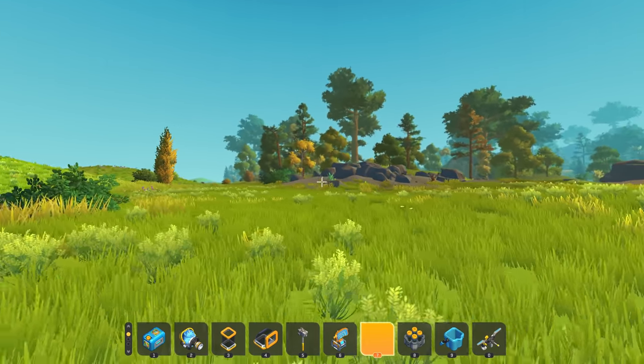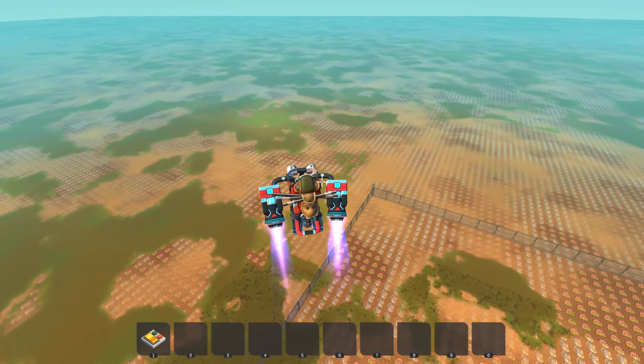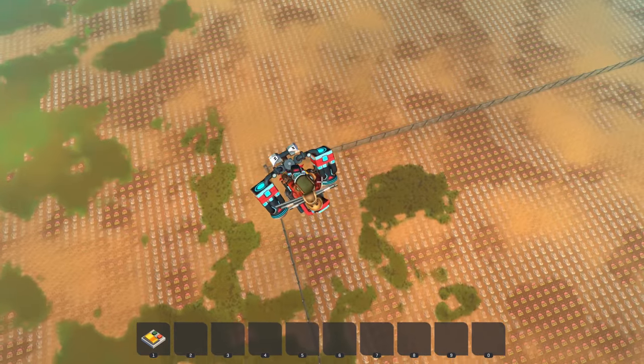Speaking of small worlds, flat worlds should also be larger now, and you've got a fence to indicate where the border is, so no more flying into invisible walls.